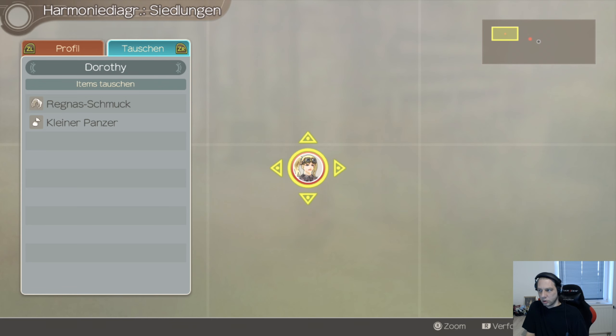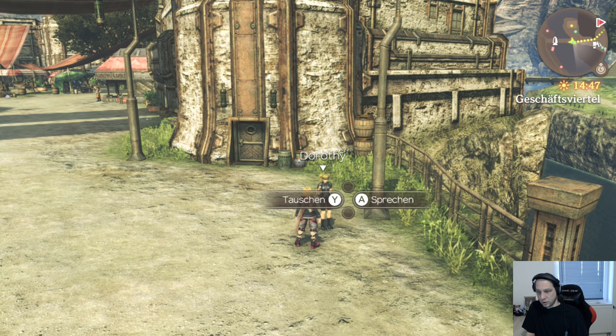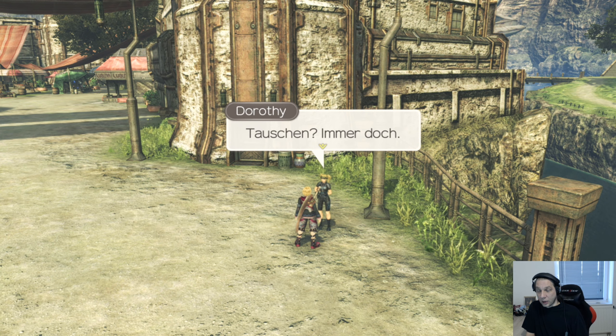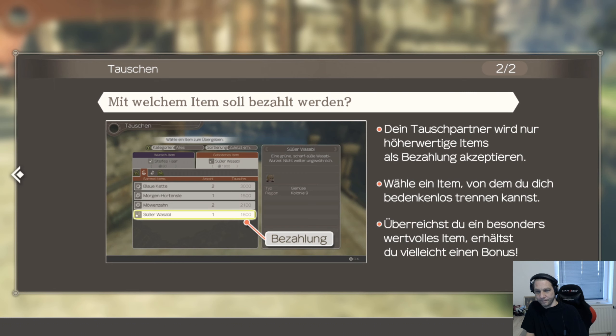Den wollte ich. Tauschen? Immer doch. Welches Item soll ertauscht werden? Wähle ein Item aus dem Angebot deines Tauschpartners. Werden stets einzeln getauscht. Dein Tauschpartner wird nur höherwertige Items als Bezahlung akzeptieren. Wähle ein Item, von dem du dich bedenkenlos trennen kannst. Überreichst du ein besonders wertvolles Item, erhältst du vielleicht einen Bonus.